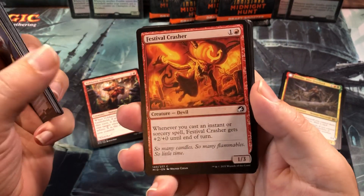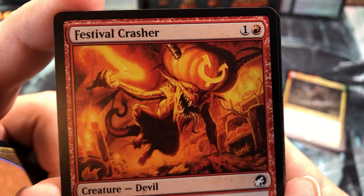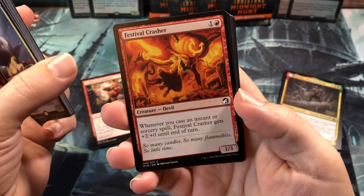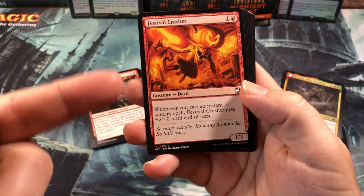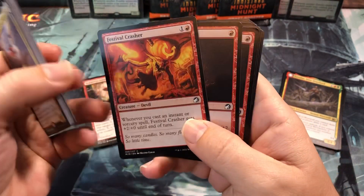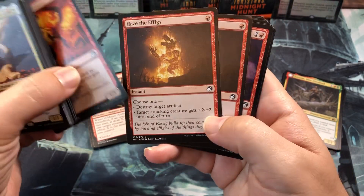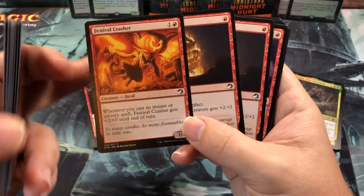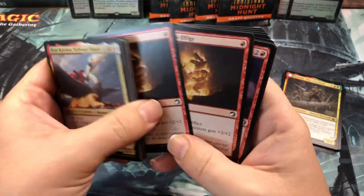I got a Festival Crasher — this one did awesome for me at the pre-release as well, and it's got really cool artwork. It's a great card that whenever you cast an instant or sorcery, it becomes a 3-3 for two, and you can do that multiple times. I got a couple of Raise the Epogees to use with it — if you throw it on the Festival Crasher, you end up with a 5-5 all of a sudden.